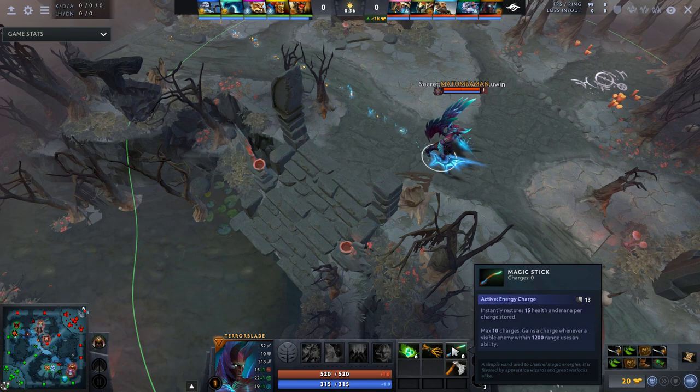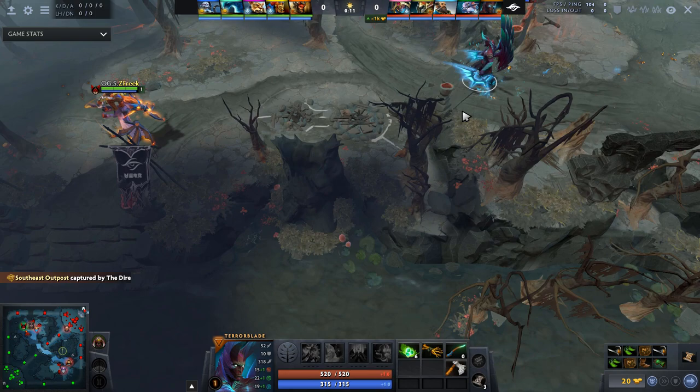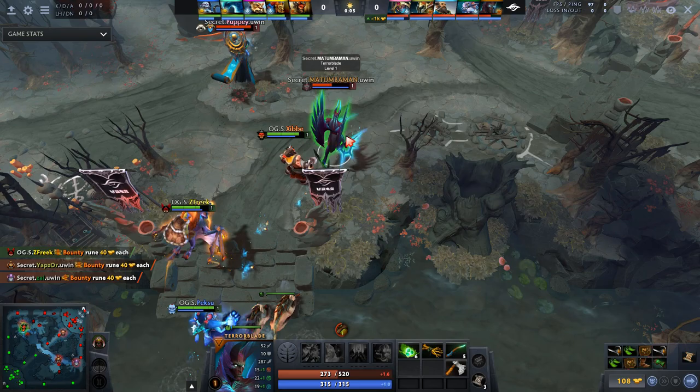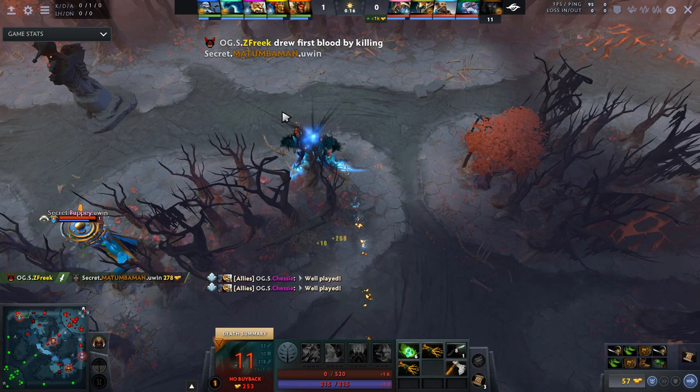Right away you notice that he's bought a magic stick — that is a reaction to the Batrider on the enemy team. Otherwise he would get some more stats or maybe a salve. The runes are coming up and they see this Seafreak Batrider hanging out, but they still want to contest the rune. It's not going to be easy because this is not the strongest level 1 lane, especially with Lich in here. But Thumbaman has to retreat — he doesn't really want to use metamorphosis because he's still going to be run down. So he dies here, feeding first blood.